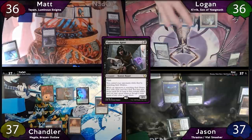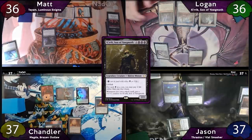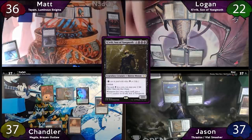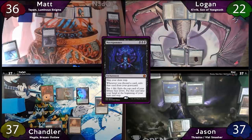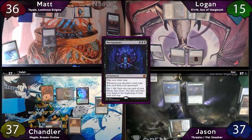Moving on, the turn is now Logan's. He'll start off with a Nykthos Shrine to Nyx, then cast Karrik by paying 4 mana, taking 2 damage to his Ancient Tomb, and then paying 6 life. He'll then pay 6 more life to cast his Necropotence, and casting this spell will put a +1/+1 counter on Karrik. He'll then pay 7 more life to exile 7 cards with Necropotence. He'll move to his end step, those 7 cards will go to his hand, and he moves to cleanup. He'll exile Cling to Dust, Reanimate, Vampiric Tutor, Cavern of Souls, and Culling the Weak.